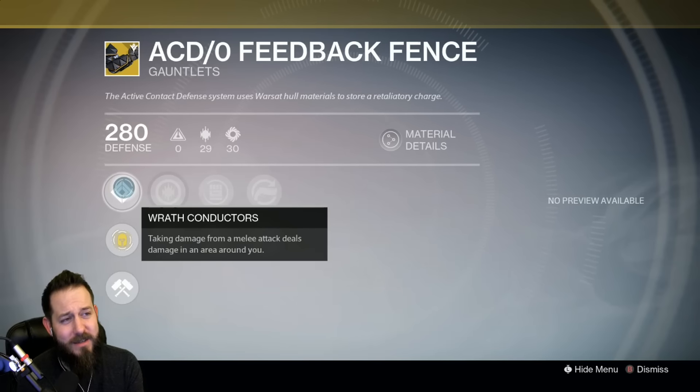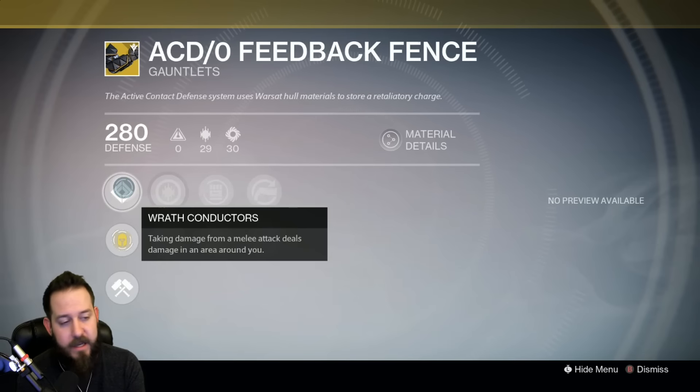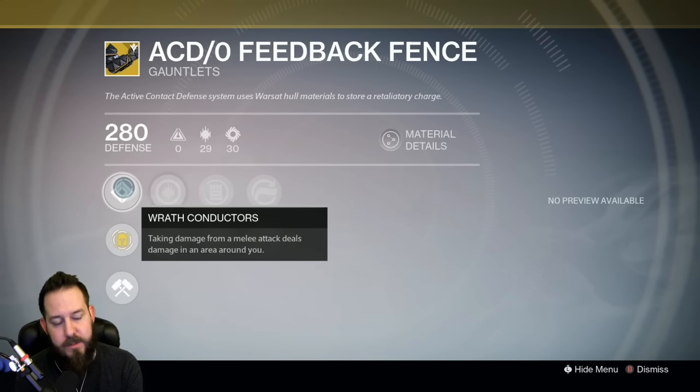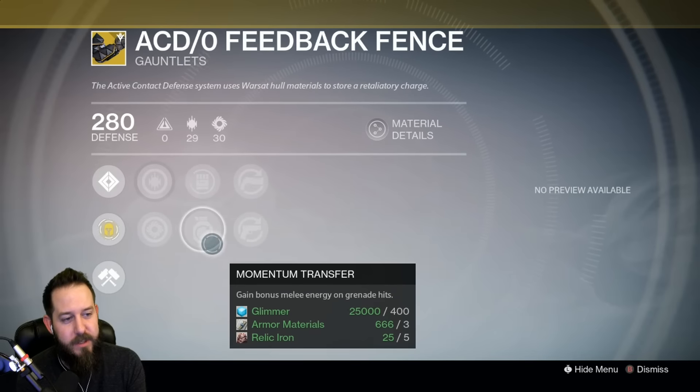It's a decent exotic with a melee trade guarantee and a Crucible-type feature — if somebody melees you, boom, they get killed by the ACD/0 Feedback damage burst. It comes with increased Discipline, increased Strength, Rain Blows, Momentum Transfer, Hand Cannon reload speed, and Sidearm reload speed.